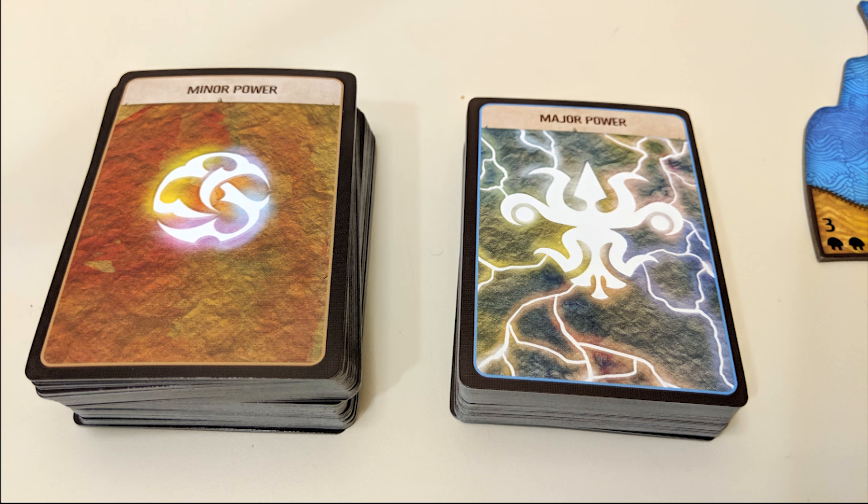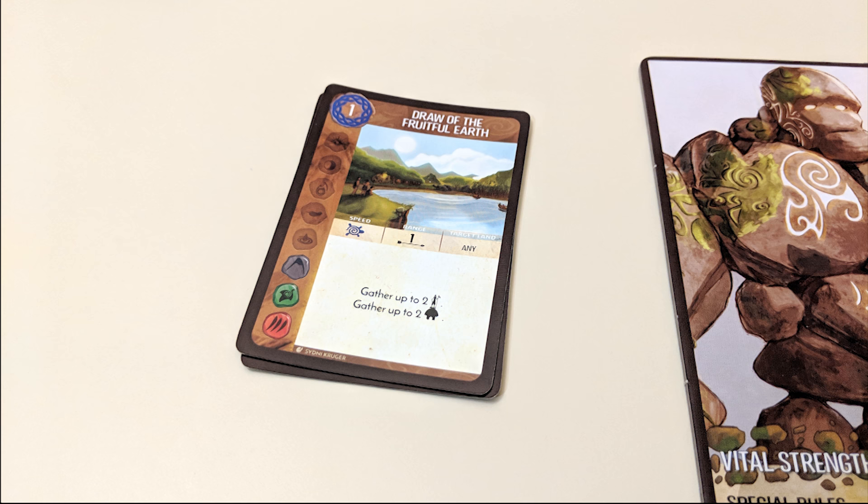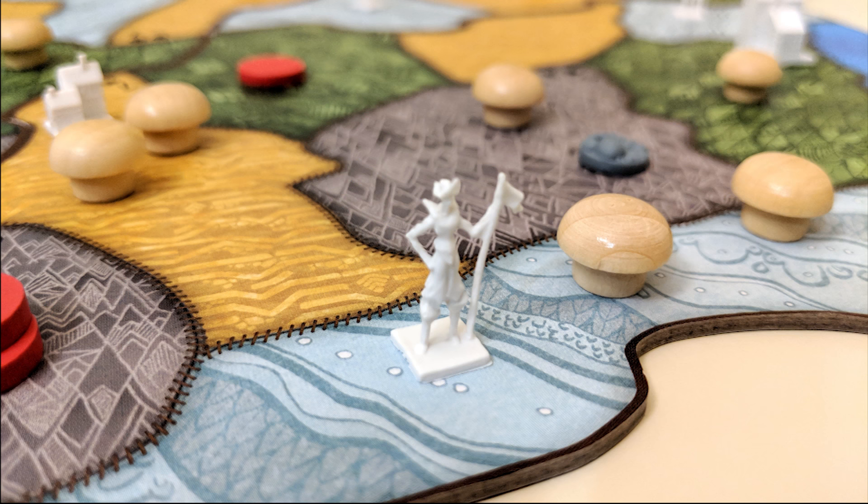If you want more cards in your hand to choose from, you've got to use the gain power option of your growth phase. The way this works is you draw four cards from the minor or major power deck, choose one, and discard the other three. Major powers are generally better, more expensive to play, and if you take one, you must simultaneously get rid of another existing card from your hand to make room. Once all slow powers have been activated, each player discards their played cards for the round. Damage doesn't carry over, so any Dahan or invaders that took partial damage that turn fully recover. Then you start the cycle over again with your growth phase.